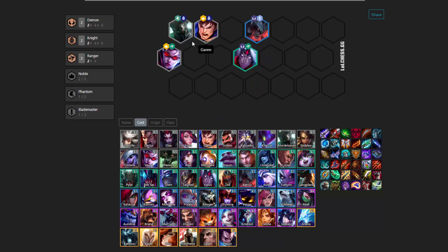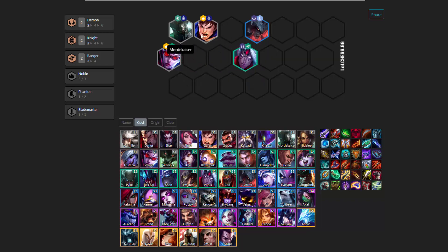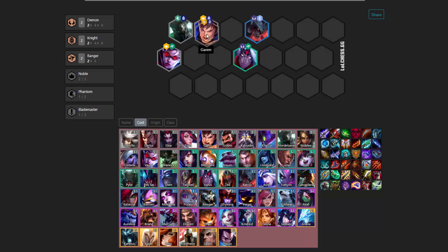If you get these two early, let's say you're at level 5 with this squad, you're going to have two rangers, two demons, and two knights. This is a really strong early game squad that's going to be able to carry you to level 7. You don't need to do much, especially if you get all of these units upgraded. So this is really amazing, and you can put Sejuani's items onto Garen in this situation, which is great.